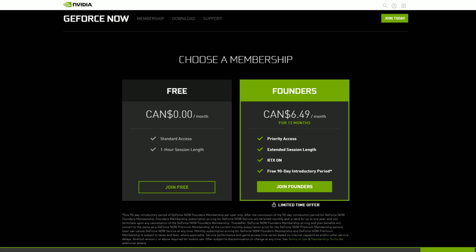But if you guys pay for the Founder's Edition, which is $6.50 Canadian — that's like a burger. So if you just don't buy some junk food for one day, you guys can get this. So $6.50 a month for 12 months for the Founder's. You get priority access, extended session lengths, RTX on, and a free 90-day period. It really sounds like I'm sponsored by Nvidia, but I'm not. So if Nvidia's watching — come on, sponsor your boy, give me the check.